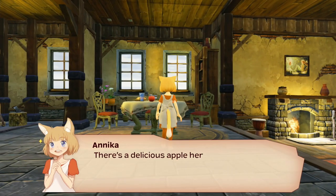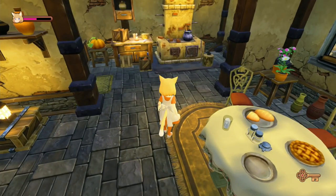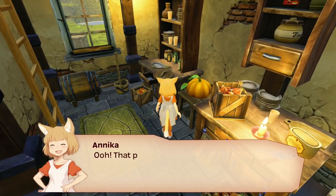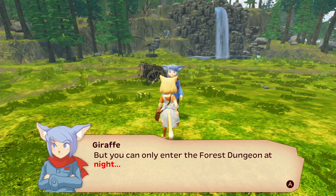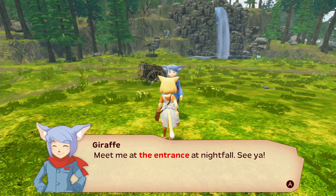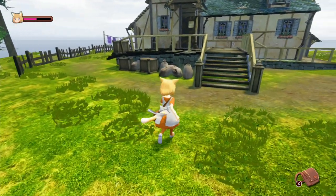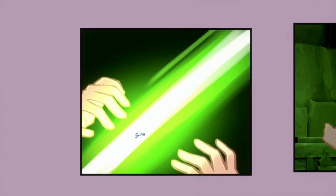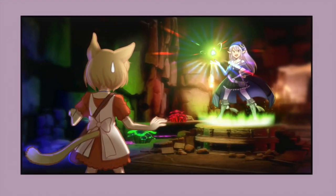You play as Annika, a girl with cat ears who wakes up on Spica Island with her memories essentially gone. After exploring a small house, you meet a boy outside named Giraffe who knows you and functions almost like a guide. For much of the game, Giraffe will simply lead you where you need to go, though at other times you are left with few hints about your next objective. Comic-book-style panels provide backstory and showcase charming interactions between the characters, and these are a definite highlight.